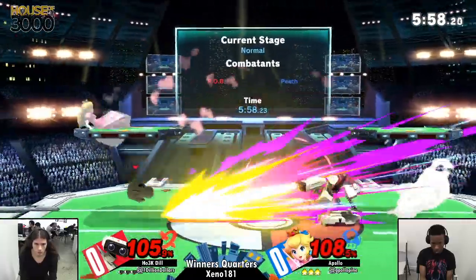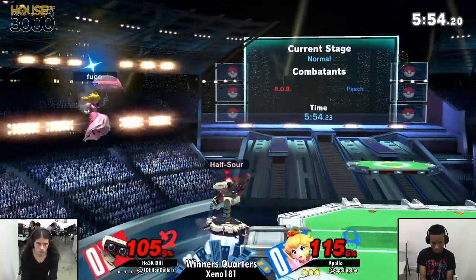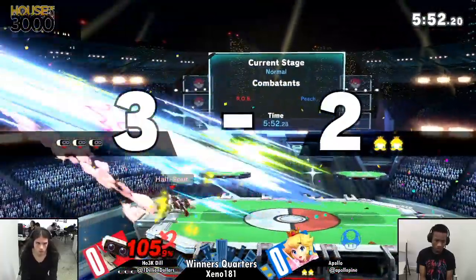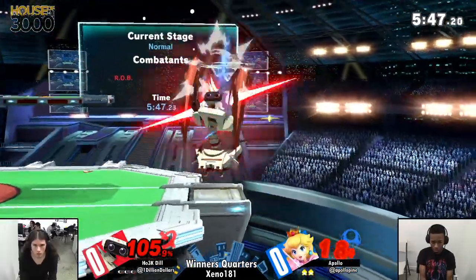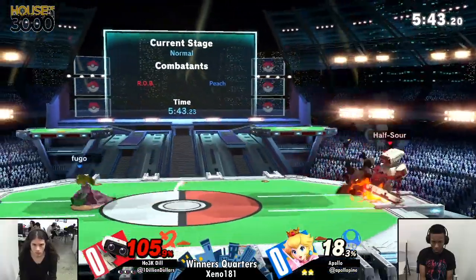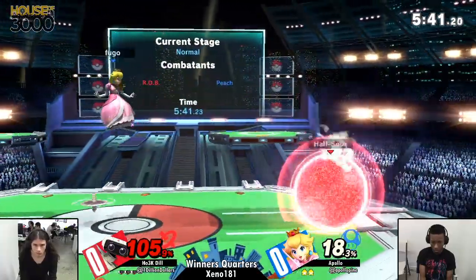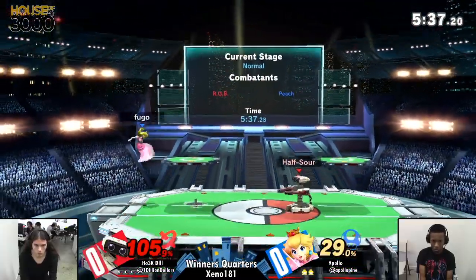Why are you holding shield at all? The little alien friend wasn't able to stick around, but neither was Apollo really. Meaty back air right there — great placement from Dill.